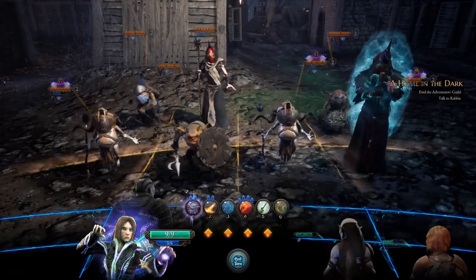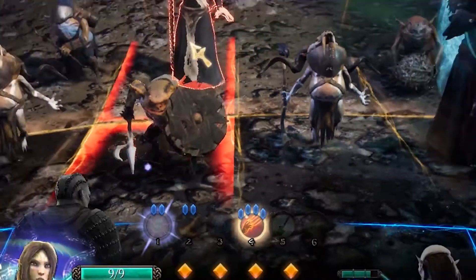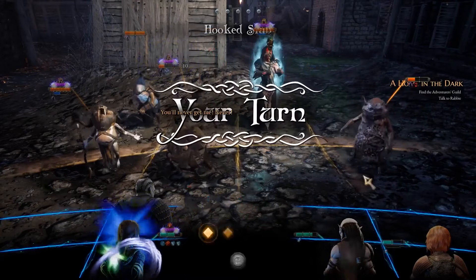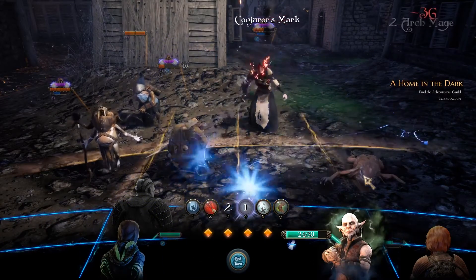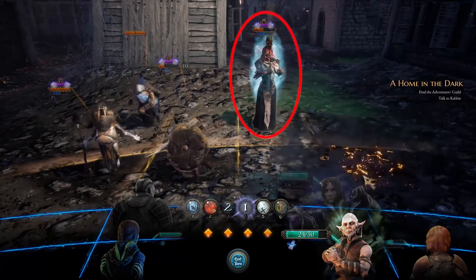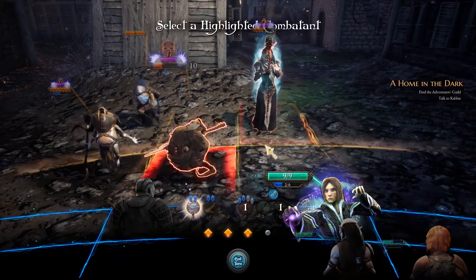Another effective way to finish off your enemies is with attacks that charge up over one or more turns before unleashing ridiculous amounts of damage. But be careful! Your opponent can interrupt you while you're charging. And then they have charged attacks too, so step out of the way or hit them with mental damage to interrupt them.